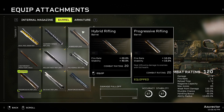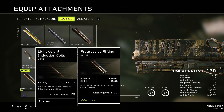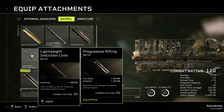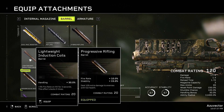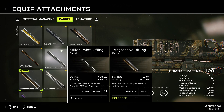Hybrid Rifling gives Fire Rate and Stability — in terms of stats it's slightly better than Progressive Rifling, but Progressive has the extra 10% damage, so I'm sticking with that. Lightweight Induction Coils would probably make your three-shot burst irregular speed-wise, because you'd hit a few runners, your fire rate would go up, you'd fire again and hit a few more. I tend to like a well-defined pattern with Explosives — it helps teammates predict when I'm going to shoot versus not, which helps avoid friendly fire.